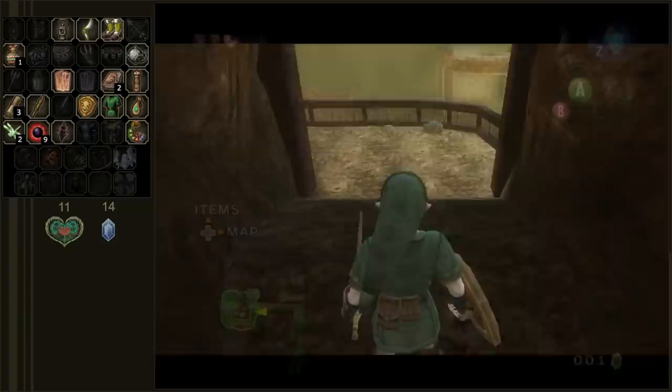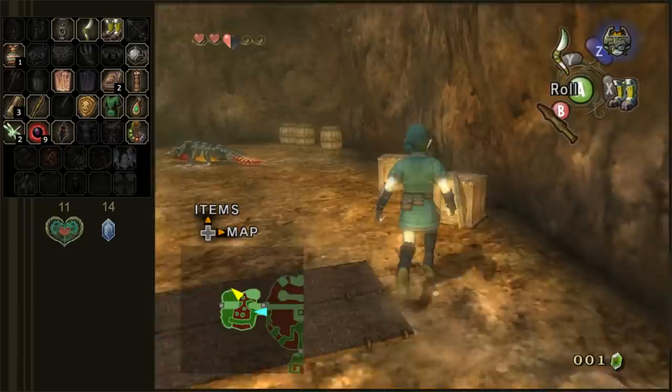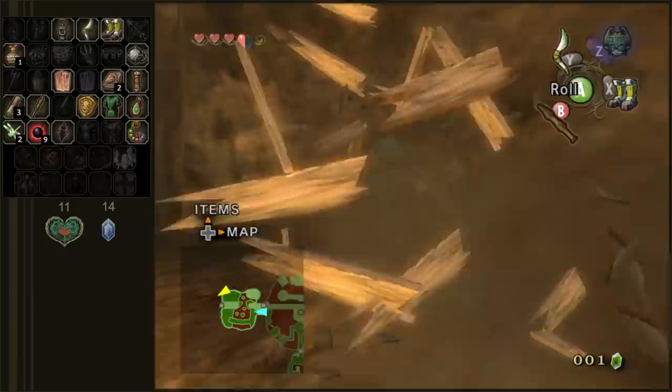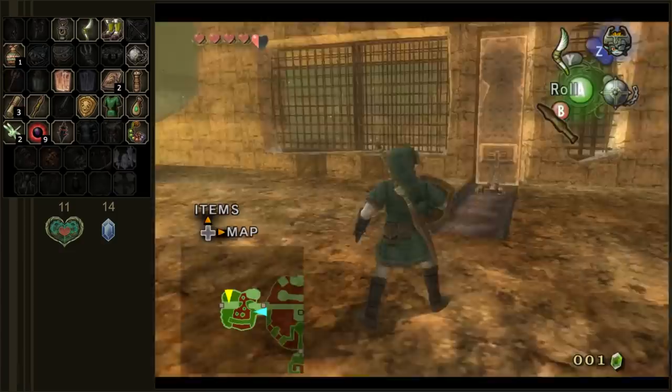One thing I wish Midna did is give us little bios on the enemies. I mean, I don't think she's from this land, so I don't think she would know that information. But I really enjoy being able to target enemies and find out what their names are and get a little bio. Is ball and chain the best strategy here? Oh yeah, for sure. Much faster than my wooden piece of scrap.